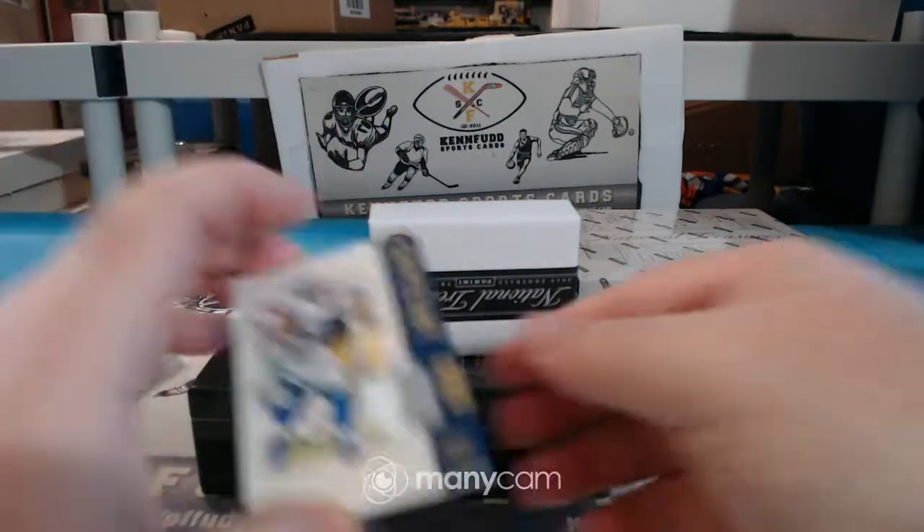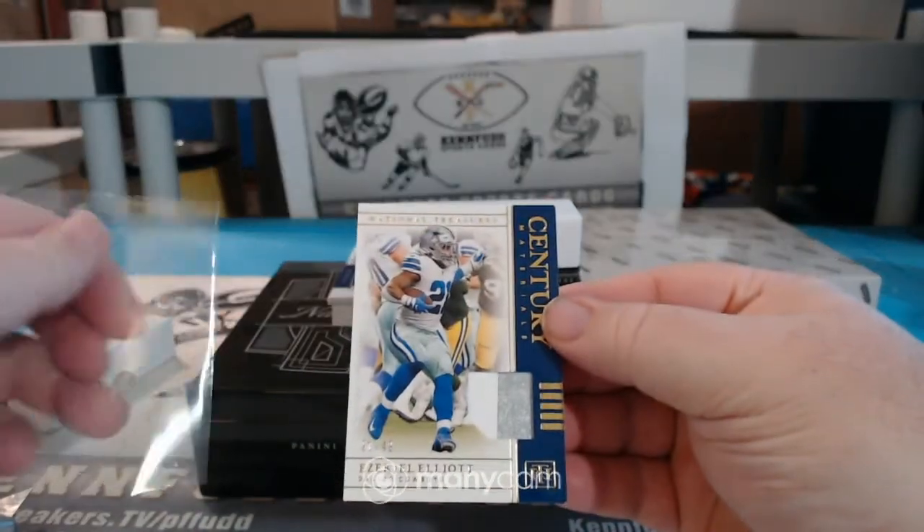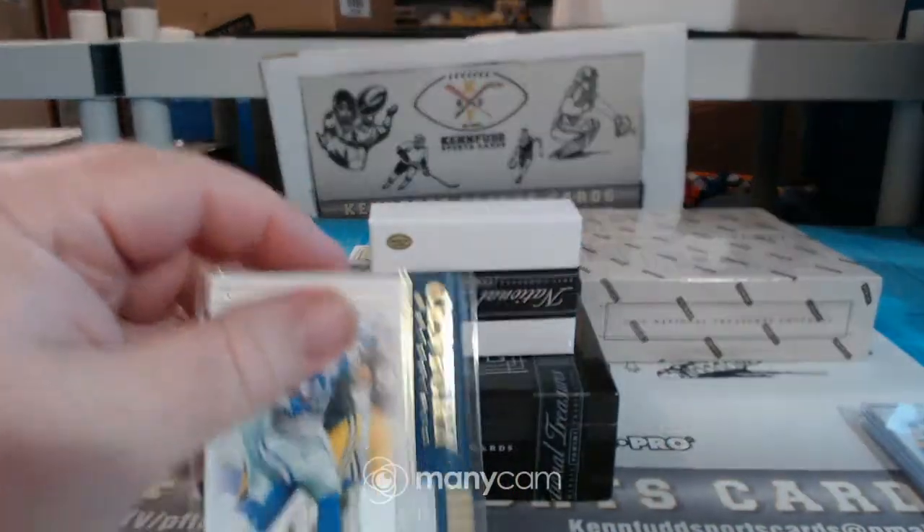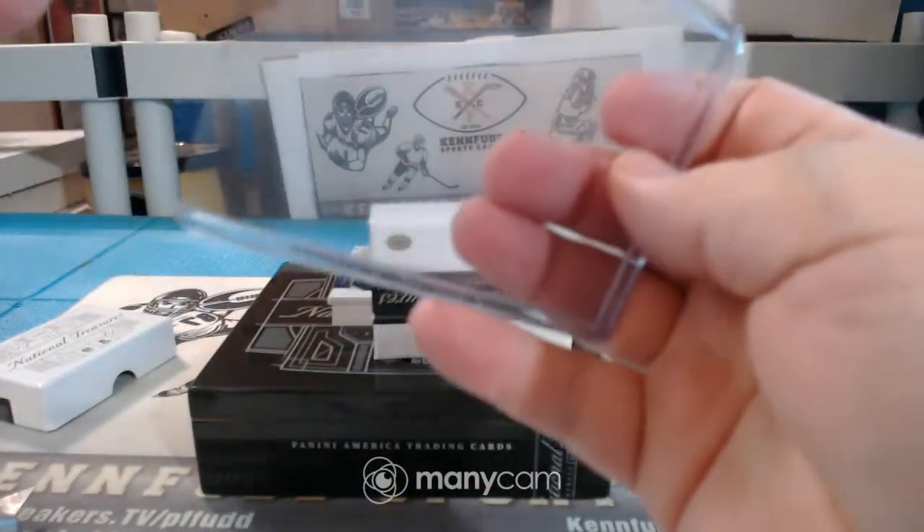For the Cowboys, Ezekiel Elliott, number 21 — jersey number. 21 of 49. Two-color patch for the Cowboys.